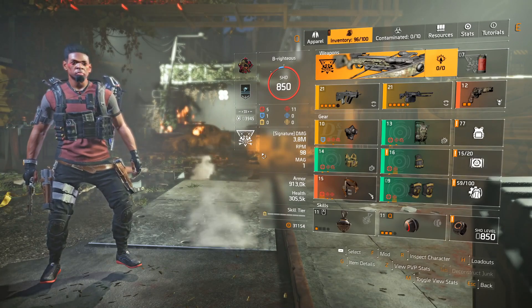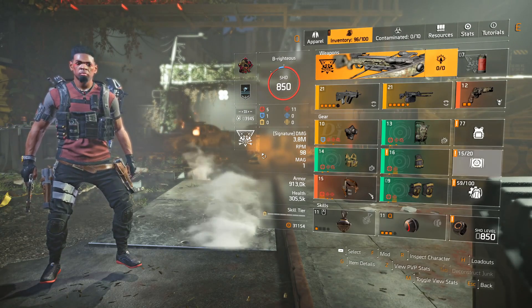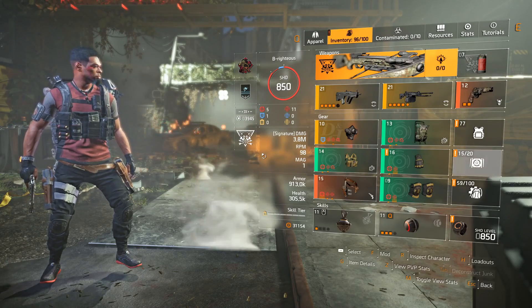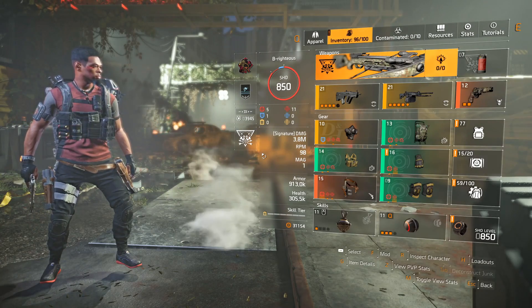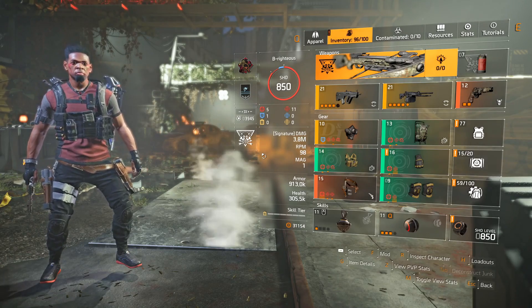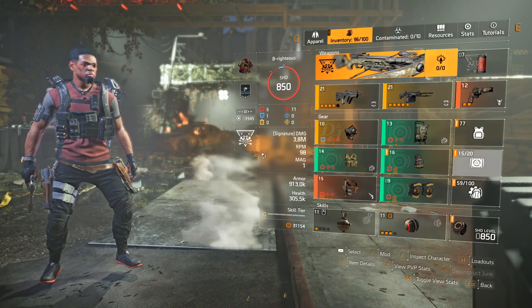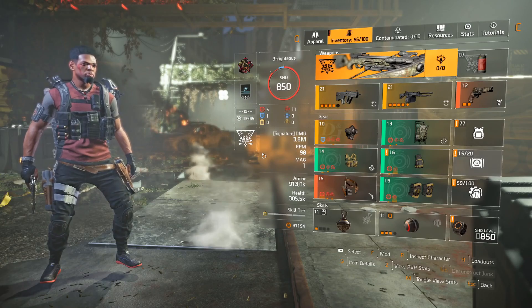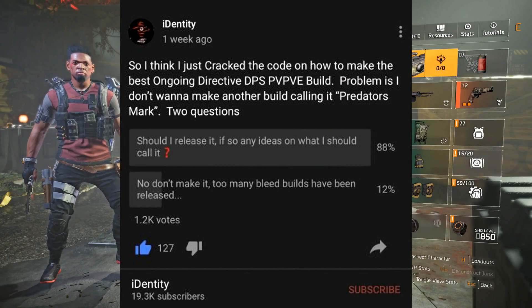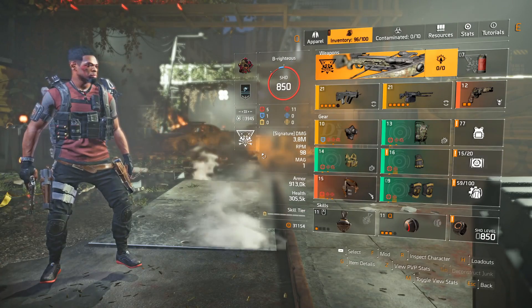I made this build long before the Regulus pistol came out because I made it in preparation for this exotic. Usually when I make a new build with a new weapon and I'm about to go into Conflict or the DZ — PvP in general — I'm a little nervous about how it's going to perform. But when I went into Conflict and the DZ with both of these builds, they performed so well. Massive did a great job with these exotics; I feel none of them need to be nerfed or buffed. I made a community post a couple weeks ago about whether I should make another bleed build, and the poll was overwhelmingly yes — like 90 to 1.